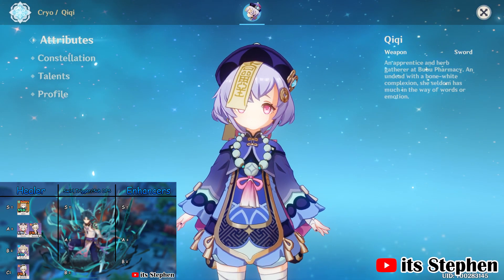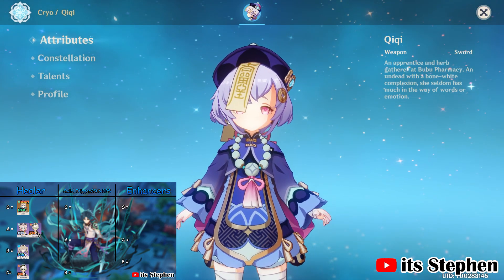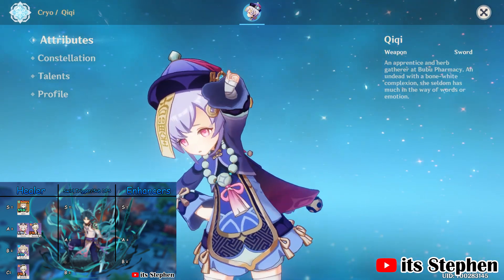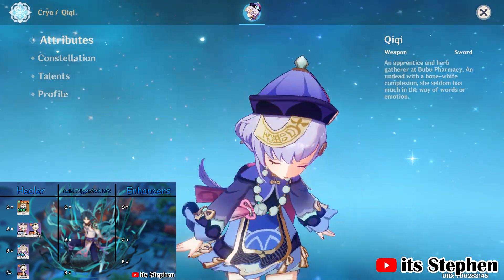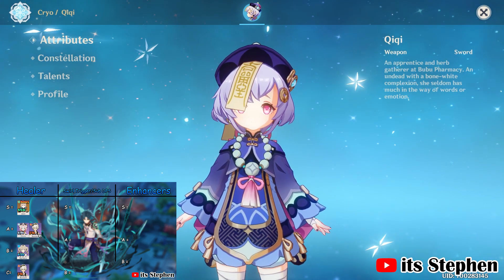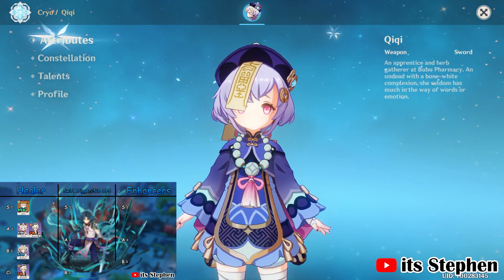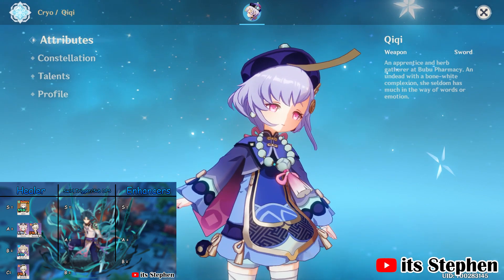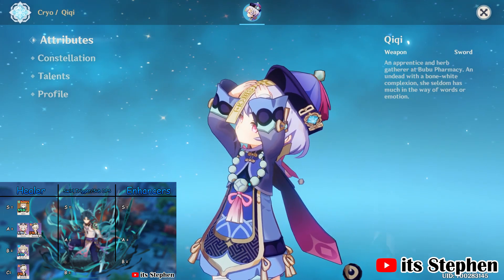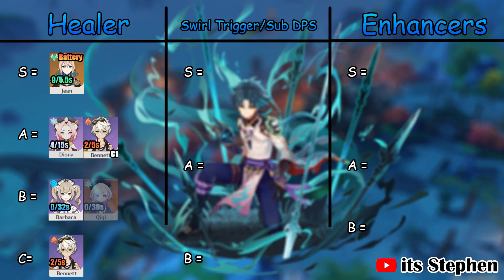Kiki is a great healer early in the game, but falls off like Barbara due to the fact the game becomes a damage check later. Her skill is great as it heals and provides a swirl trigger for Zhao. However, the skill has a 30-second cooldown, making her a swirl triggerer only half the time. Make sure she has the Sacrificial Sword so this 30-second cooldown can be somewhat minimized. Her skill doesn't give any elemental particles which is a shame. Her burst is amazing for heals but doesn't heal unless the active character attacks. With this, I rate Kiki as a B tier healer.